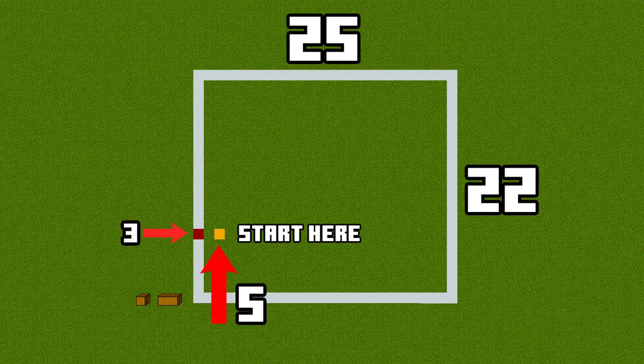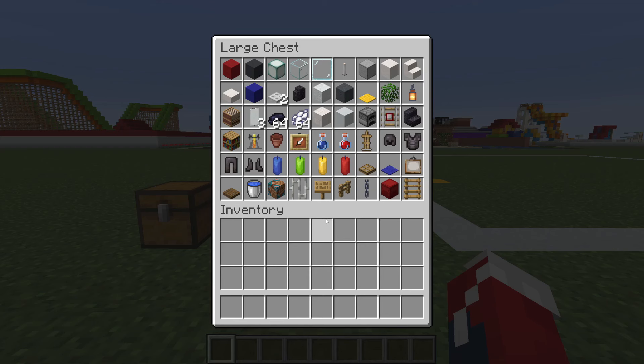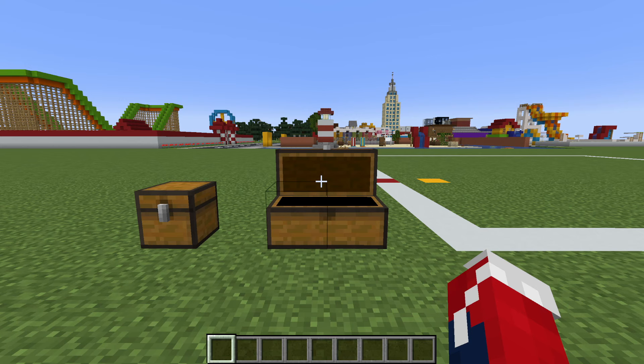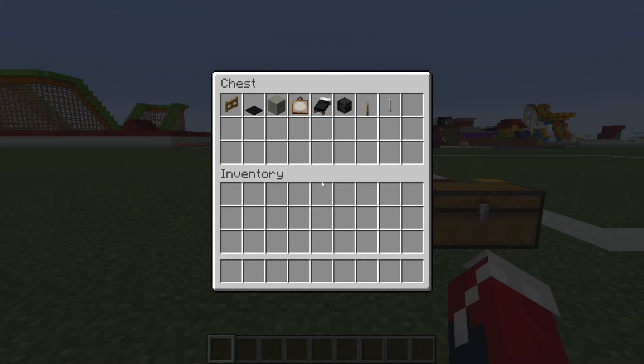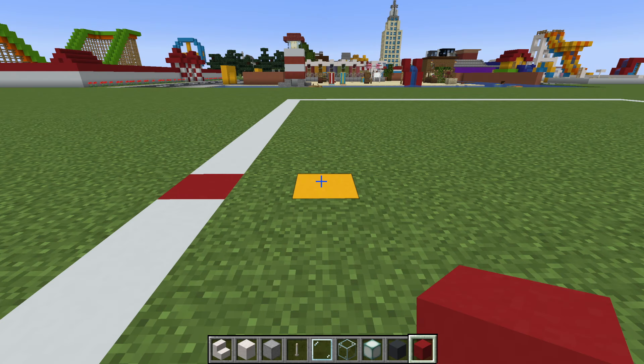This is the amount of space required to make the gym. And here are some of the materials that we will need. Not only will we need this double chest filled with stuff, but we will also need these materials as well.